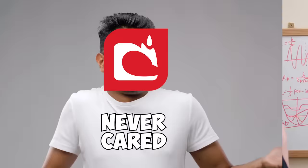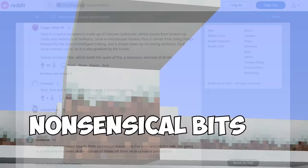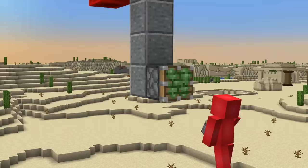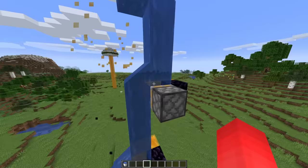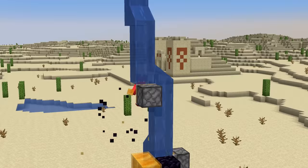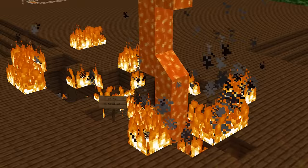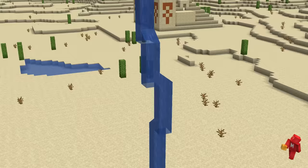Number ten: Mojang has never cared much for the laws of physics, but who among us would complain about being able to become an actual waterbender? By using sticky pistons and honey blocks, we can make the water fall however we want it to. Once you remove the structure, it'll actually stay that way. Simply build your structure, pour some water over top, and then break all the blocks you used when done. You could even use lava to make your own modern art piece — though to me, it looks more like a fire hazard.